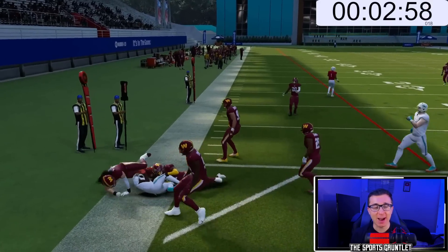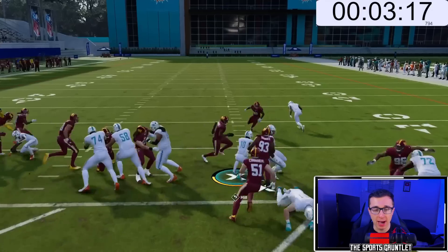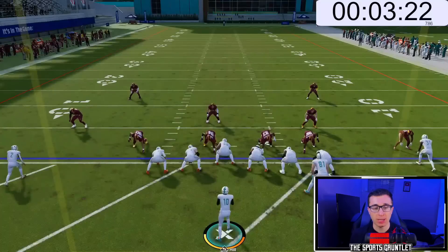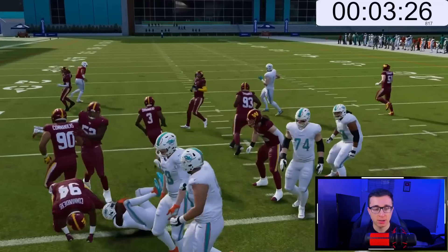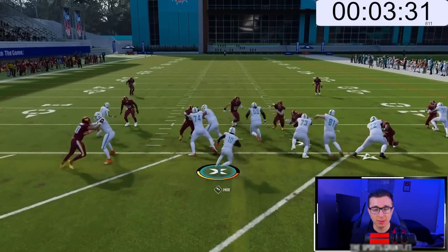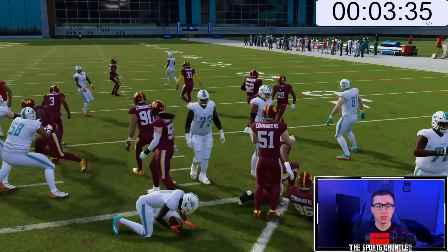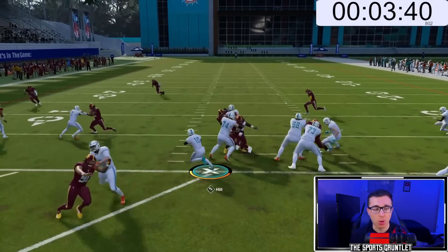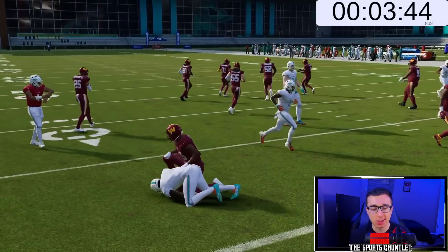All Madden is tough for this type of challenge. Even with 99 speed, Tyreek can't beat anybody to the corner. Now we have a run just straight up the middle, and then I'll change where I want to go. I like the defensive look we got that first play. Let's try going up the middle — we just don't want to get stuck on our linemen. I don't think I can cut right or left like I thought; I'm going to have to go up the middle and then off to the left or the right.